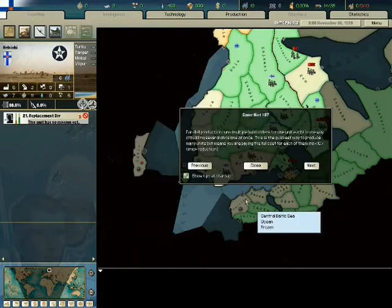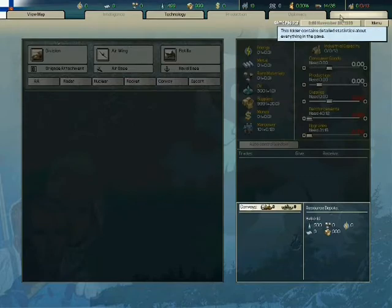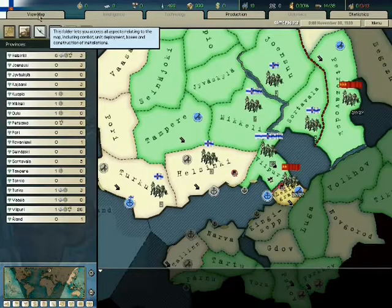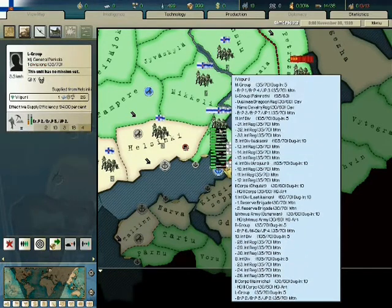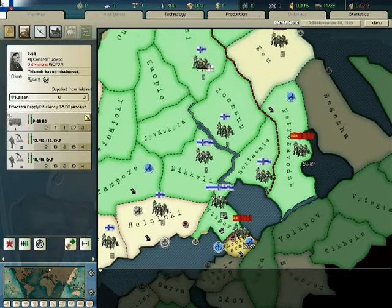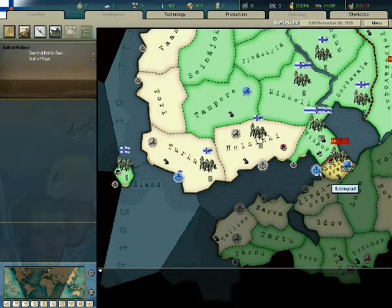Let's put it on pause and start the game. Let's see what we've got here. November '39 — no technology, no production, but manpower. Look at all the mountain units — Jesus. I do have a fleet, pretty sad, but as I remember Russia should begin with just two level-one battleships.